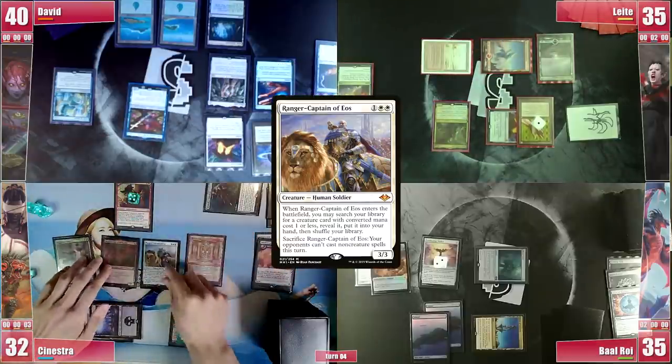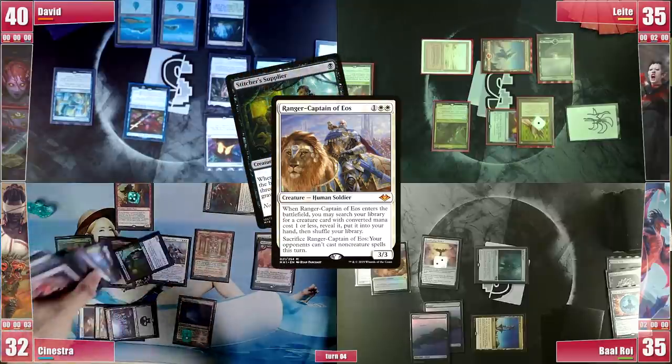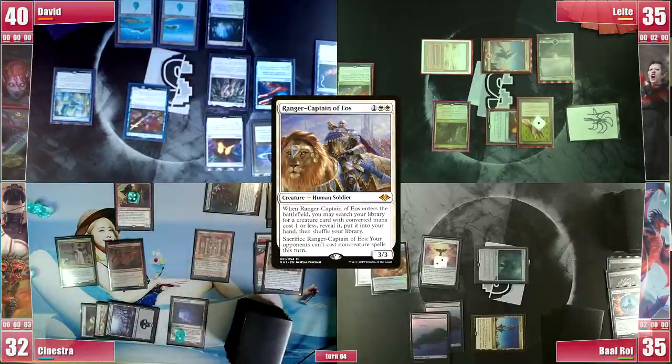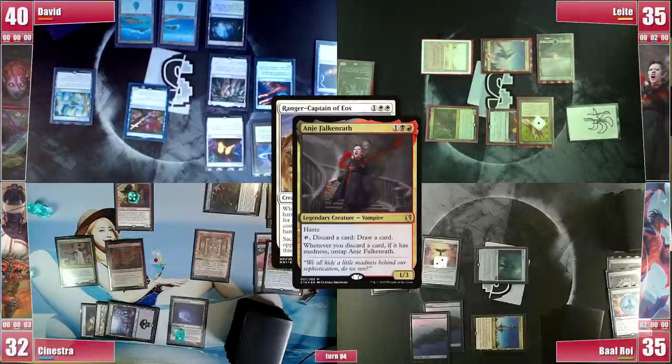He casts the Ranger, which can be a sign of going off or a defensive creature to stop someone. It resolves and he tutors for his Teacher's Supplier, as his plan is to go for Citadel and the Supplier can mill lands in case he whiffs. He then sacrifices the Ranger to silence the table of non-creature spells. Leite responds by activating Anya twice and the Ranger's ability resolves.